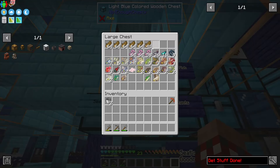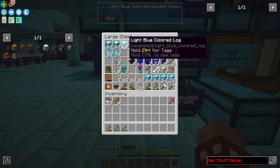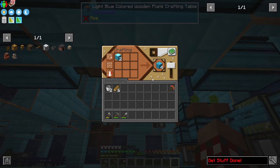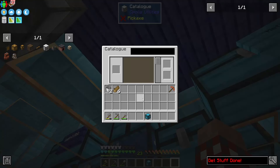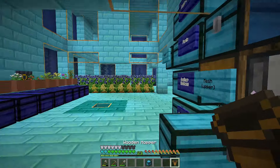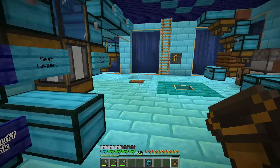Let me grab another hopper because that needs to go into a drawer. Let's grab six of you and four of you — two times four will give me a chest. Let's do two chests and make it a double chest so it can hold more.